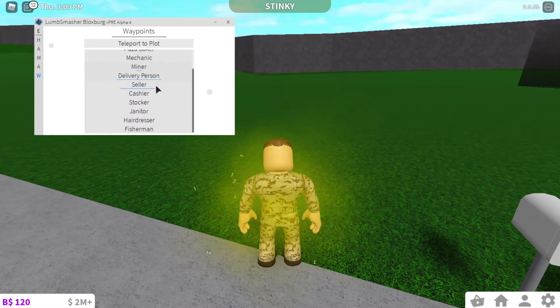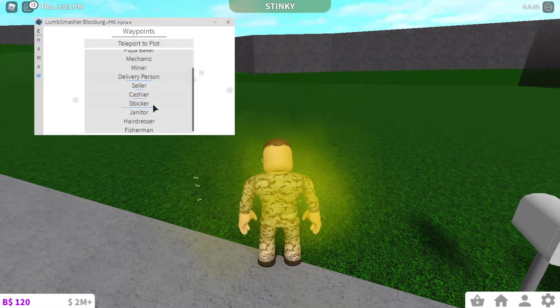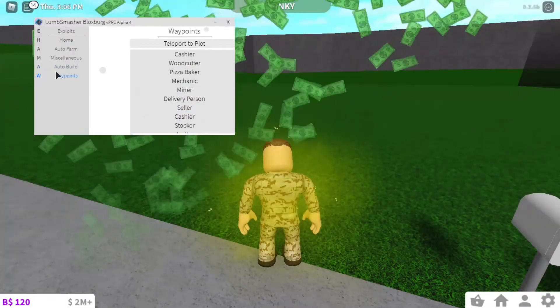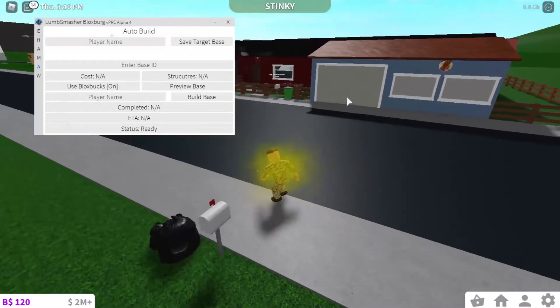The waypoint feature will teleport you everywhere — anywhere you want — by just clicking there. Now, auto build: